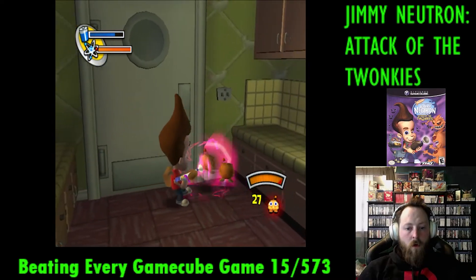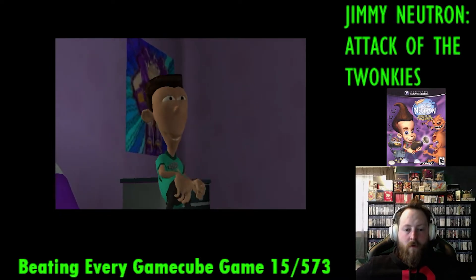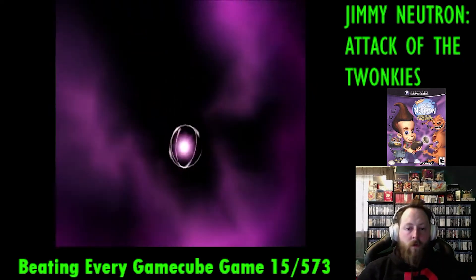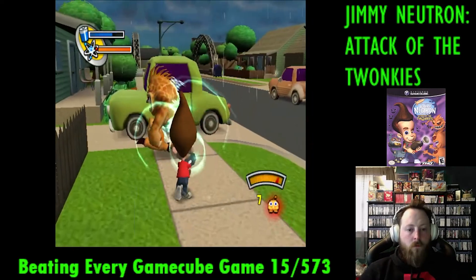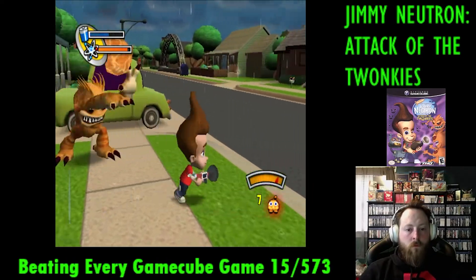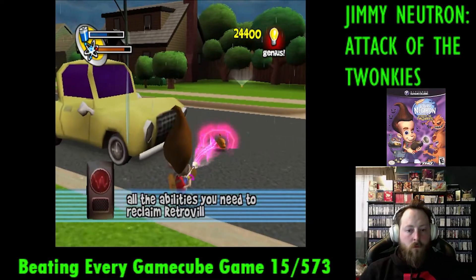This is when the game turns into Pokemon, and we have to catch them all. We head over to our best pal Sheen's house, and find out that his terrible singing causes the bigger Twonkys to go back to their baby forms. This gives Jimmy an idea, and we invent this machine that plays his voice and allows us to go around town and make the big Twonkys collectible. I'm a sucker for collecting things in games, so of course I had to get all the Twonkys in each episode. The Sheenograph works by pointing at the Twonkys for a period of time, and they will eventually shrink in size. It's pretty simple.